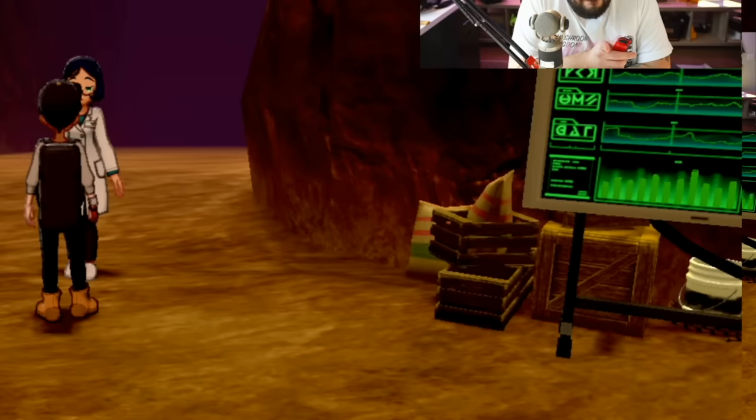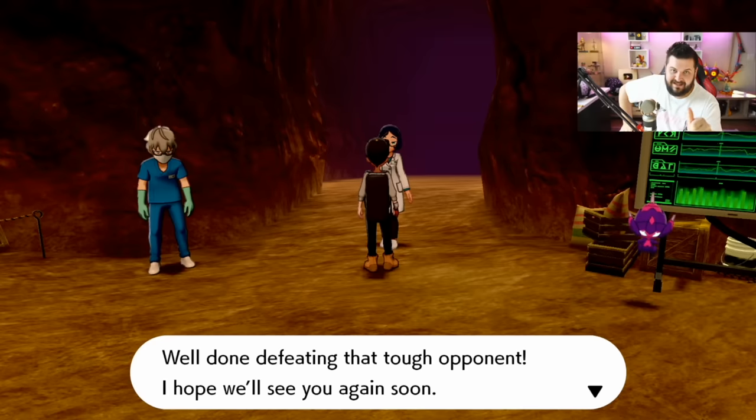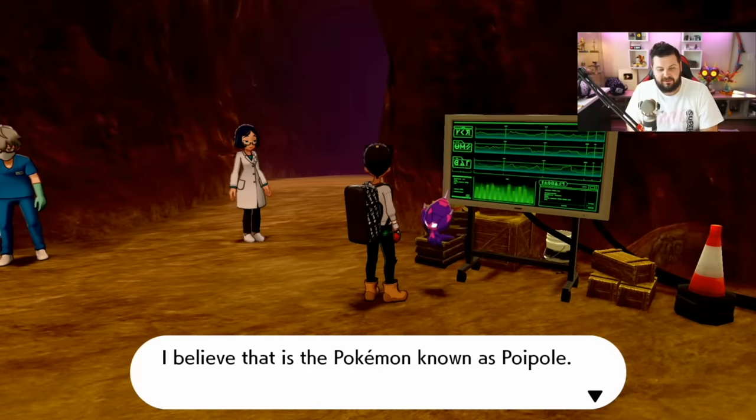Yes — you saw it pop in! That's exactly it. You need to catch five ultra beasts not including Necrozma. You have to do missions one, two, and three, then adventure number four and catch Necrozma, but you also need to catch five of the ultra beasts — between Nihilego, Buzzwole, Pheromosa, Xurkitree, Celesteela, Kartana, Guzzlord, Stakataka, and Blacephalon. Then and only then does Poipole show up. It is NOT 15 Dynamax Adventures — any website or YouTuber who says that is incorrect. You have to catch five ultra beasts.